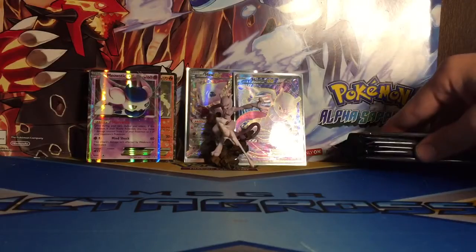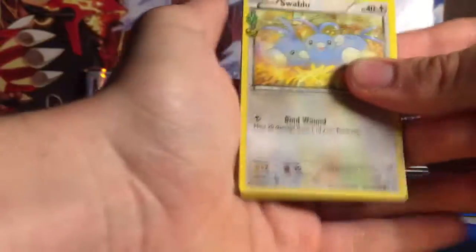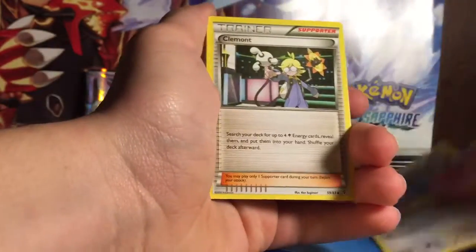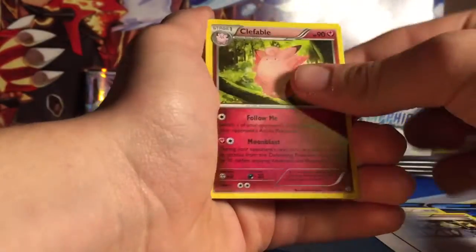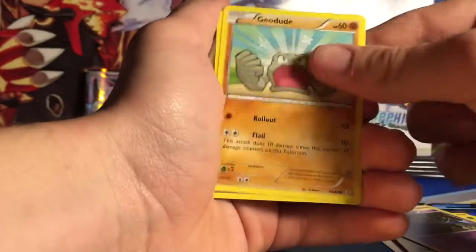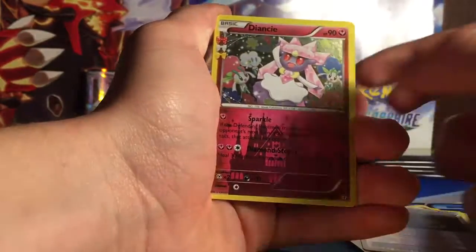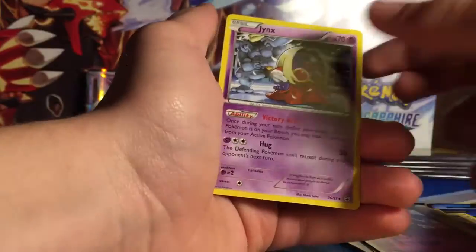I think we're almost halfway through. I only got two EXs from one pack, so let's hope for a few more. We got Swablu, Flabébé, Tangela, Zubat, Geodude, Dark Energy, Reverse Energy Switch, Diancie, and Jynx. If there's anything you want me to open, put it in the comment section below and I'll try to get it.